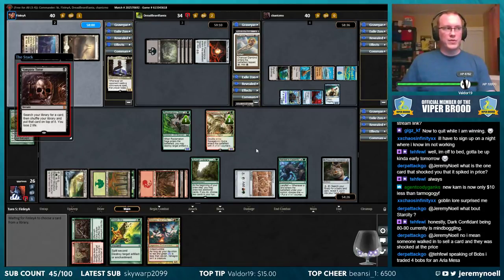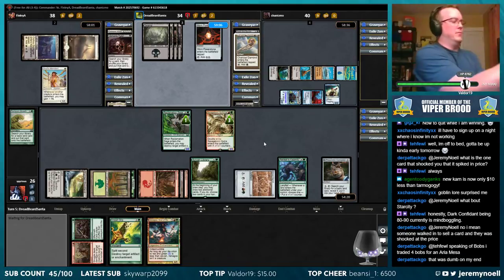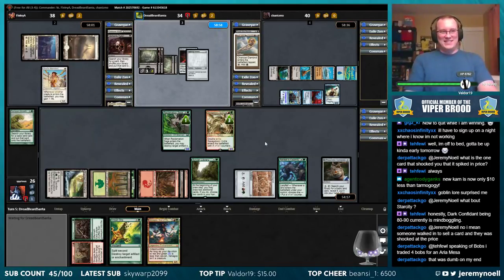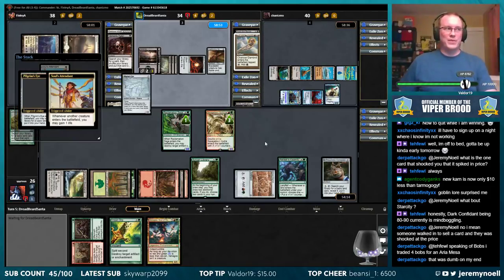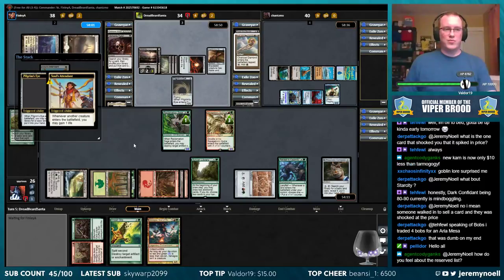Speaking of bobs, I traded four bobs for an Arid Mesa — that's quite the trade. I hate it. Back in standard when Snapcaster was in standard I had three of them and ended up trading them off to build a vampire deck and lost my ass in it. Yeah, that's another one that's gone up quite a bit. I love Vampiric Tutor for land.